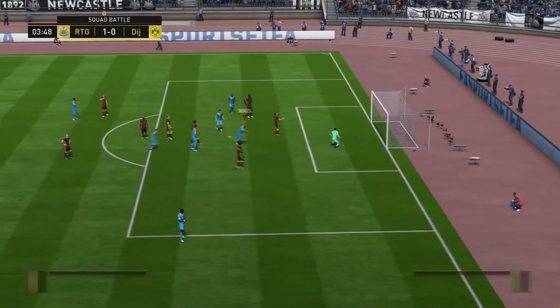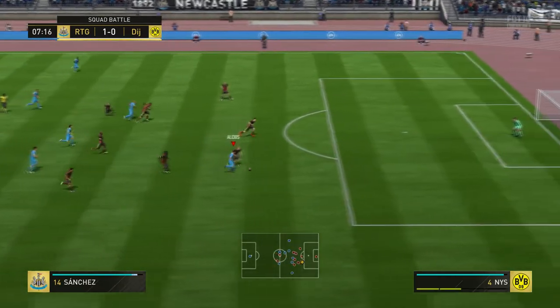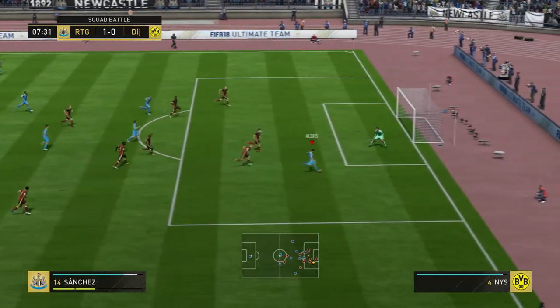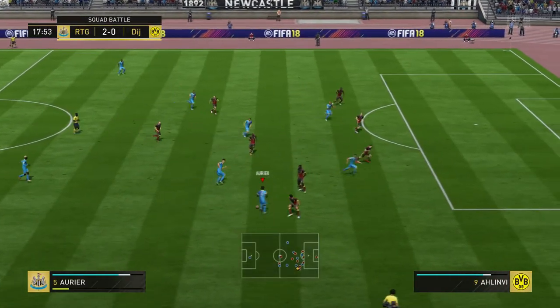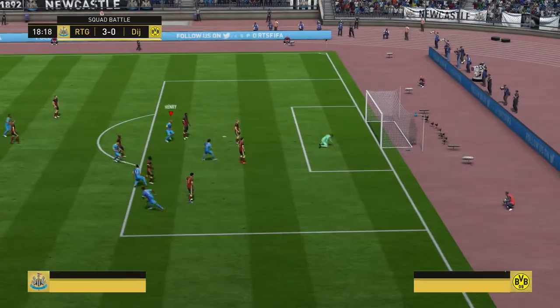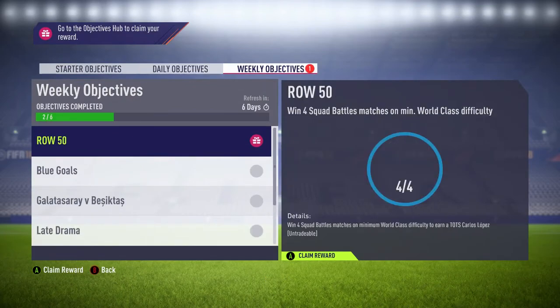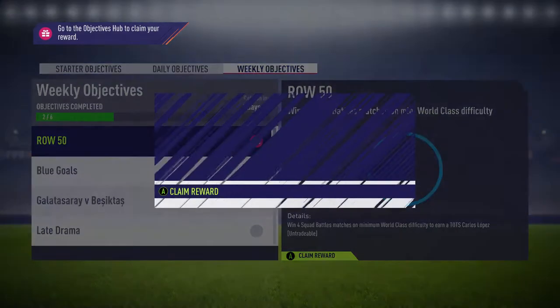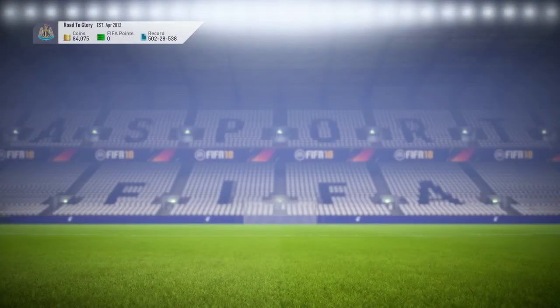I advise loads of passing, press LB when you pass, and try to do low drivens — it doesn't always have to be low drivens, use whatever you're comfortable with, but I do find low drivens are very effective. There's another low driven there. Just loads of passing, look for gaps, try not to lose the ball, and you should be able to win on World Class. Hopefully this helps — don't forget to subscribe, give the video a like, and I'll see you guys in the next video!